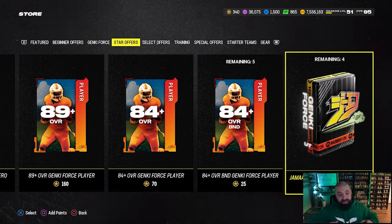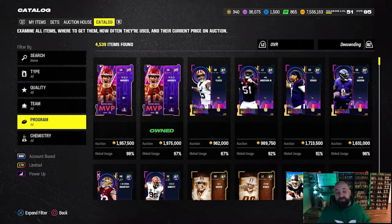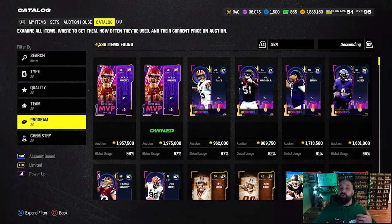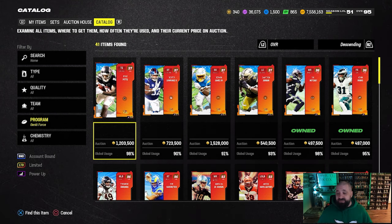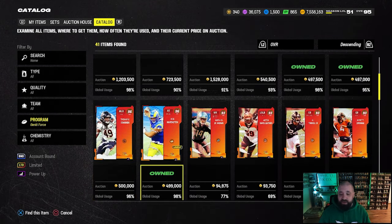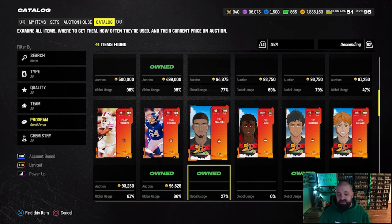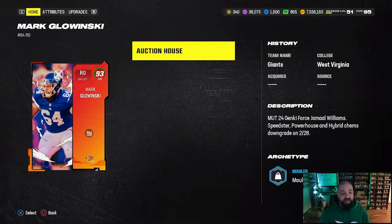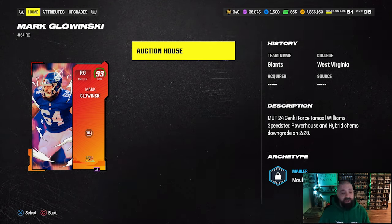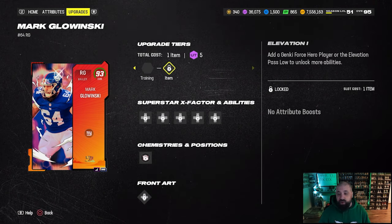Let's talk about what these passes do and show you the best players to use them on. The catalog is a great tool for research — go to the program filter, select the Genki Force promo, and you can look at any of the cards: champions, LTDs, or heroes. We'll start with the heroes, which are the cards you'd use the low elevation pass on.